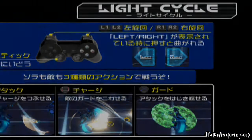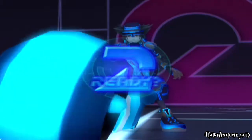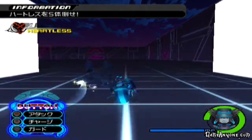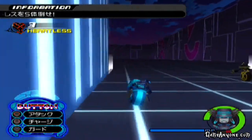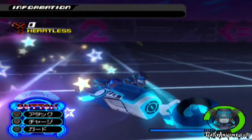It wouldn't be a Tron 1982 without the light cycle. Light cycle controls are pretty easy — you don't have to use the control stick at all, you'll automatically move. L1 and R1 will allow you to turn corners. The circle button allows you to throw your keyblade — don't do that, because your keyblade is very ineffective against a lot of these heartless. The square button will allow you to charge, with the X button allowing you to guard.